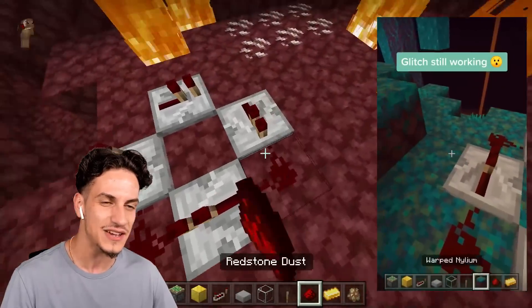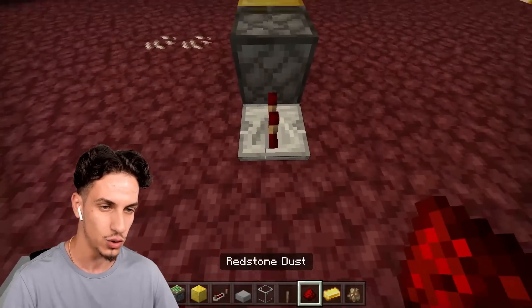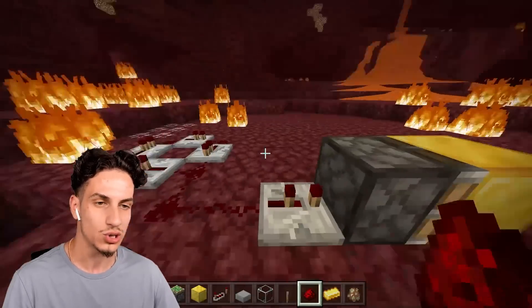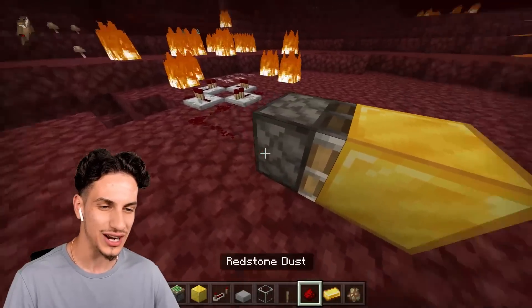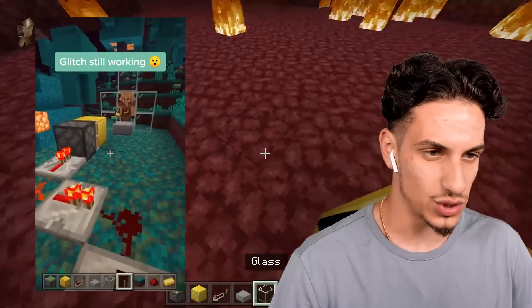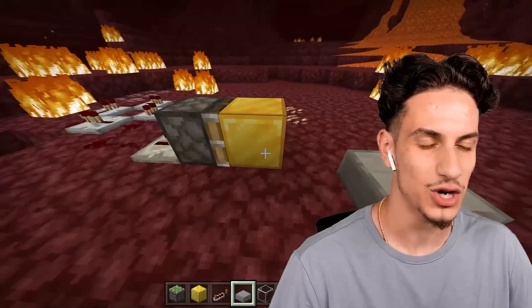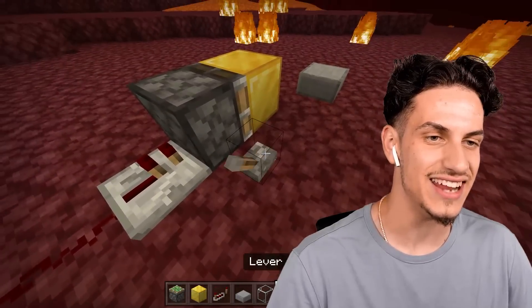Make sure everything is completely connected together and connected correctly. So now that we have our redstone clock set up with our piston, make sure everything is lined up correctly. This glitch still works — we're just gonna put a slab right over on this side, so every single time it pushes forward it's gonna extend out just like this.